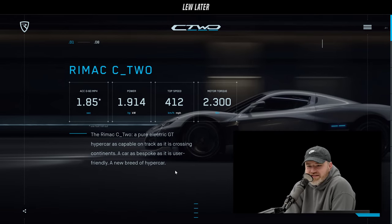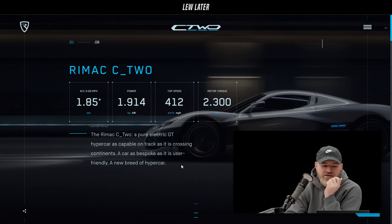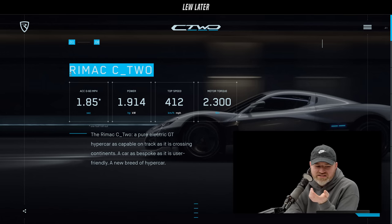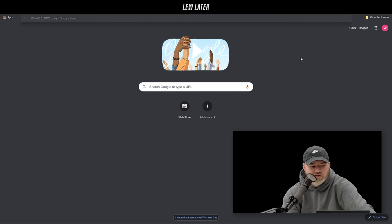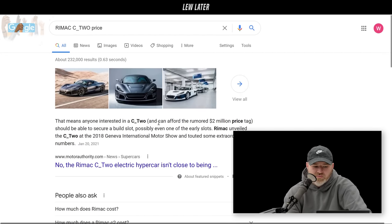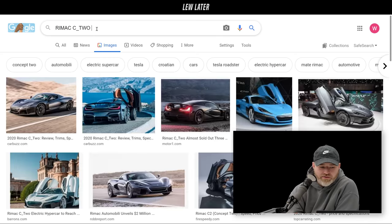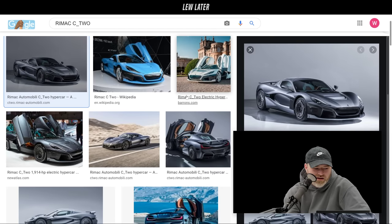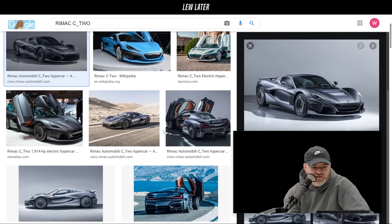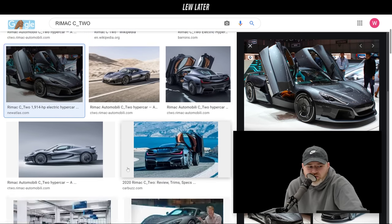The Rimac C2 is described as a 'pure electric GT hypercar as capable on track as it is crossing continents' — a new breed with more interior room. Porsche invested another 70 million euros to increase their ownership to 24 percent. The car has a two million dollar price tag. Rimac also supplies other hypercar makers including Koenigsegg, and Porsche says Rimac is 'excellently positioned' as a partner especially for development of powertrain components.